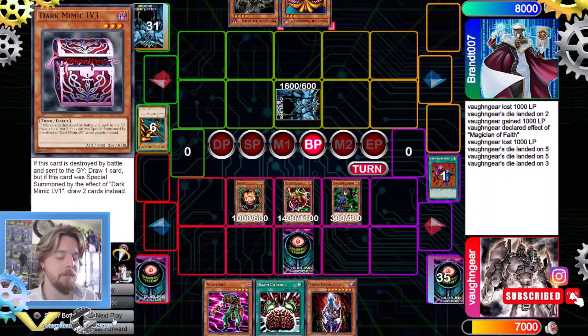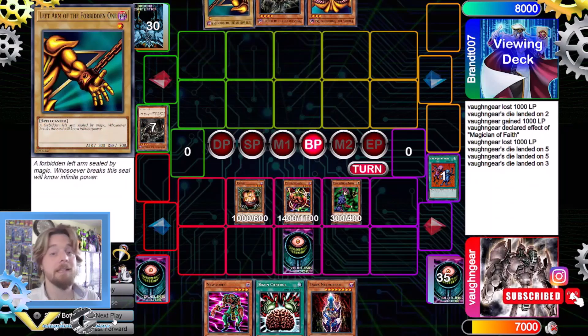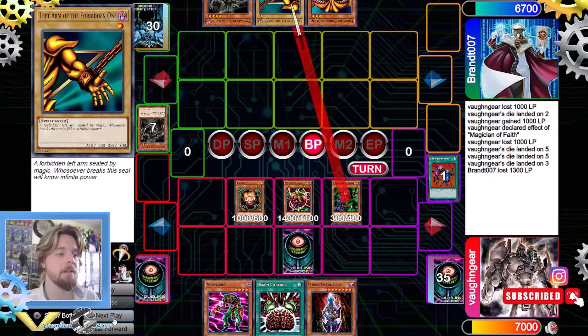Now we go to the Battle Phase and attack. They activate their effect and add. So we set Book of Moon, attack with the rest, and then pass.